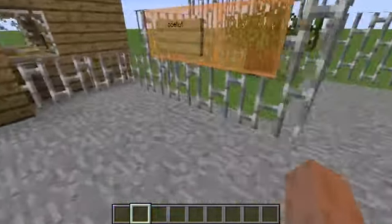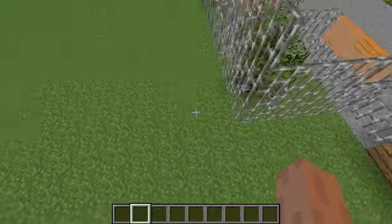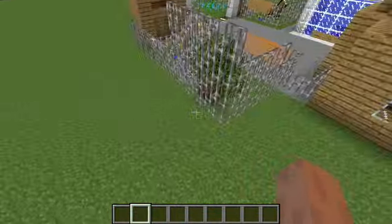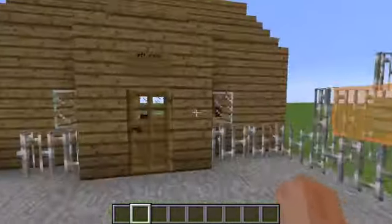So then we have something here — an ocelot. I don't really know where they are. They can kind of glitch through these walls. Anyway, there used to be an ocelot in there.